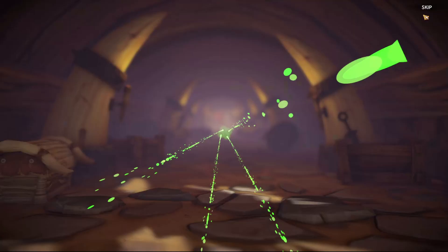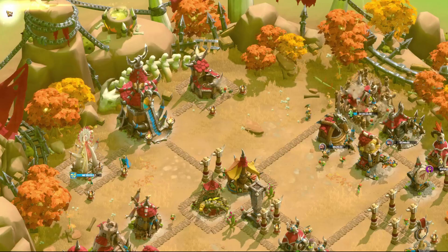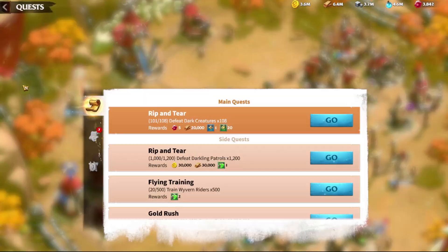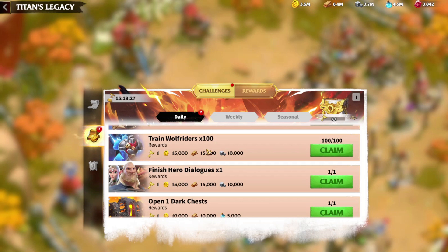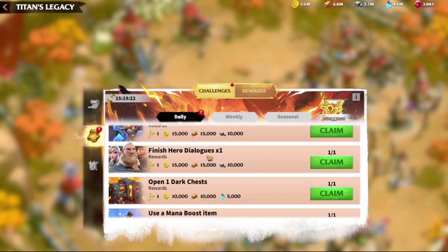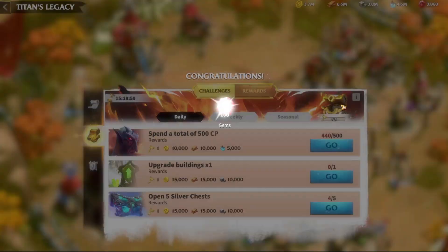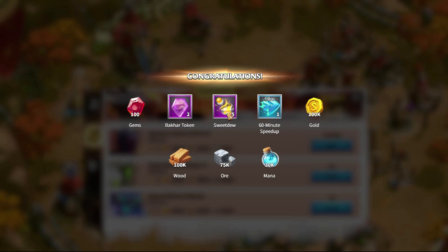You might ask: how do I get this sweet dew potion of happiness? It's quite easy — go to your daily tasks. On daily quests or daily challenges you have tasks like logging in, collecting resources, training troops, finishing hero dialogues, opening dark chests, using mana boost items, and so on. Simply by doing those daily quests — which are very easy to finish — you collect the chest daily and get gems, hero tokens, five potions of sweet dew, speed-up items, and resources. Very nice gifts for literally five minutes of playing.